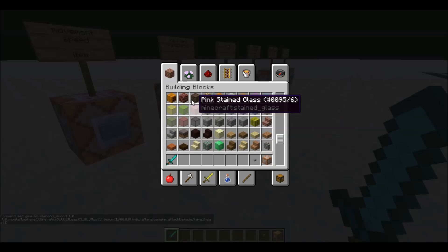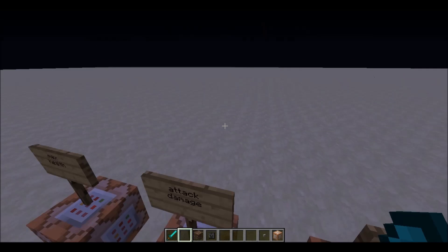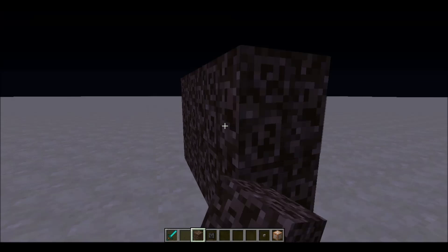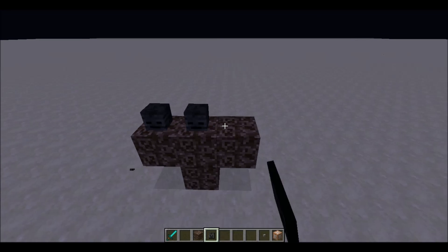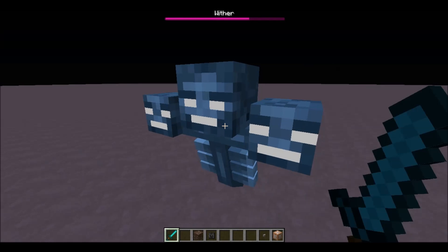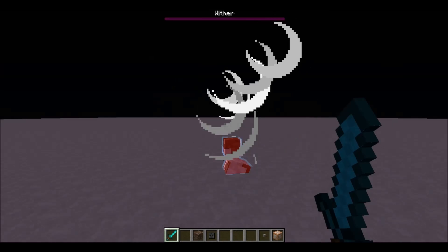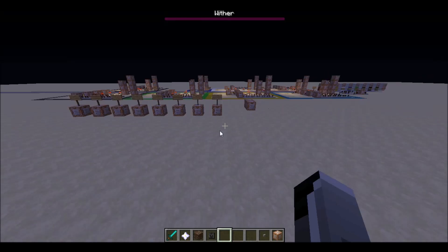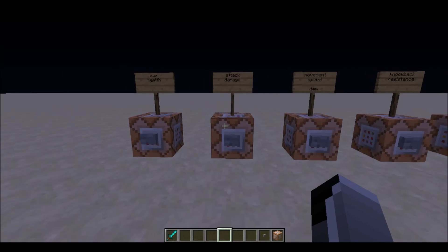To demonstrate, I'll spawn a wither and insta-kill it. You can set the attack damage to a million if you want, but really more than 500 isn't necessary — I think the Ender Dragon has 500 health. As soon as he's done charging up: boom, one hit kill. Pretty overpowered. You can also change the attack damage to a lower number.